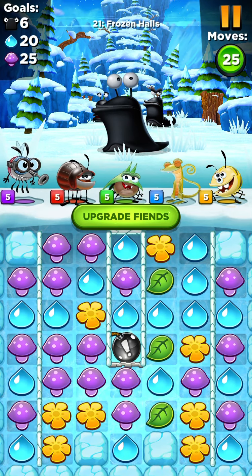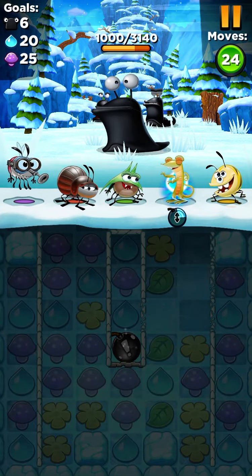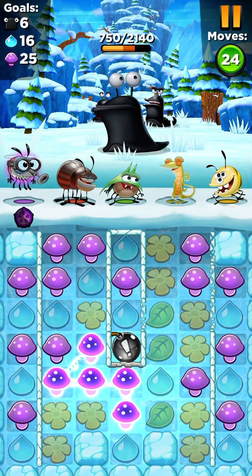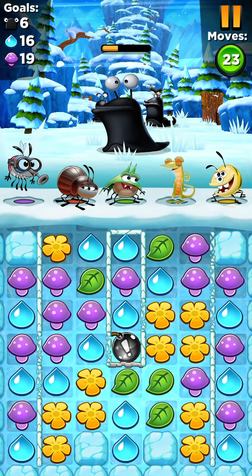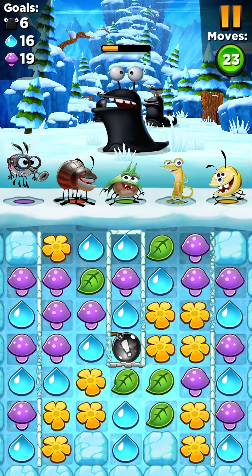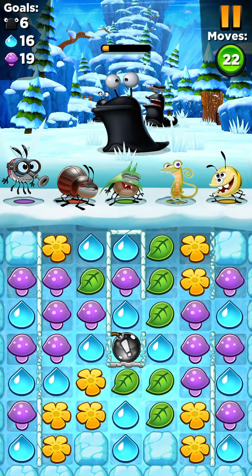Let's see which one can give me a bomb — I need water. Oh, blocked. I'm going to crash some ice over here with these little mushrooms. Sweet, and more mushrooms! Oh wait, I have to make two matches next to them I guess. Yes, okay, one of the ice blocks is gone.